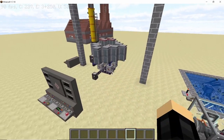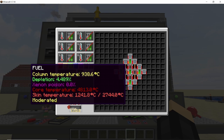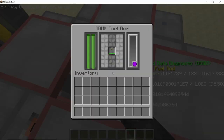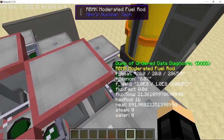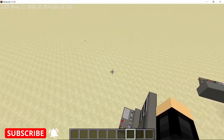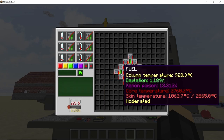Let's start with the RBMK fuel rods. This RBMK reactor has been running for quite some time, meaning the fuel rods have started depleting. In the middle I have medium enriched plutonium-239, which is a self-igniting fuel rod, and in the outermost corners I have high enriched uranium-235, which is not self-igniting but has built up some xenon poisoning due to the reactor temperature being low. The plutonium rod has been depleted by 4.5% and the uranium rods by around 1.2% each.